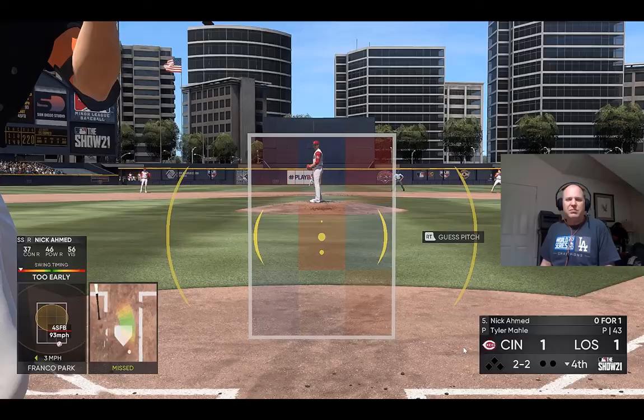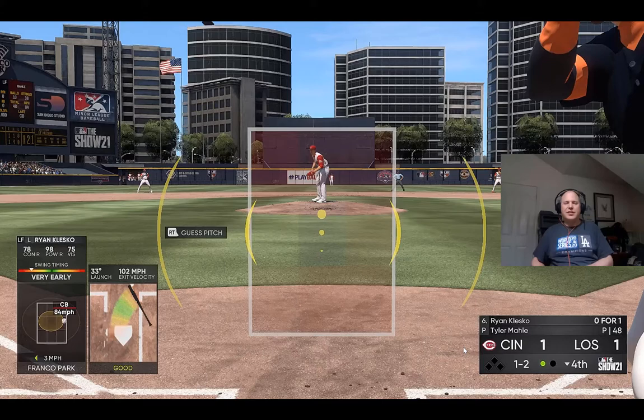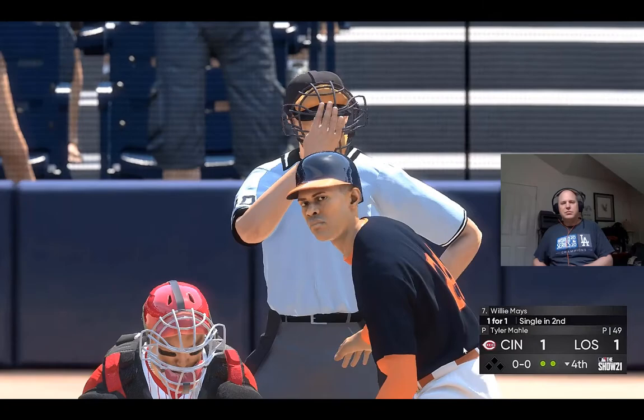0-2, here it is — he struck him out! His seventh strikeout. High chopper over to the right side — got it — good throw gets him, one gun. He let go of that one and wanted to pull it back — that was a hanger, bad spot over the heart. It goes the other way — hit high and deep out to straightaway left — Winker is going to get there and backs up to put it away. Two outs. Close — that's never easy.